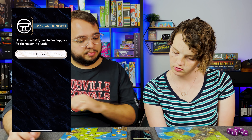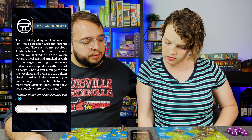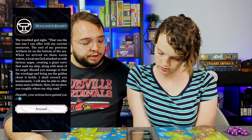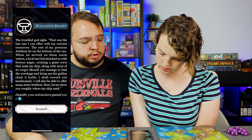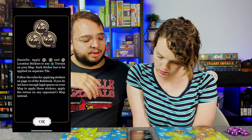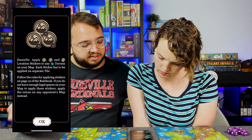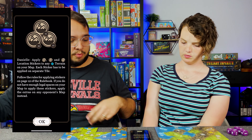Danielle visits Wayland to buy supplies for the upcoming battle. The troubled god sighs: that was the last one I can offer with my current resources. The rest of my precious artifacts lie on the bottom of the sea — when he arrived on these warm waters, a local sea god attacked us with furious anger, creating a giant wave that sank my ship along with most of its cargo. Should you manage to find the wreckage and bring me the golden chest it holds, I shall reward you handsomely. Not only do you gain a favor, but you get to apply stickers 11, 12, and 13 to any water terrain on your map, each on a separate tile.